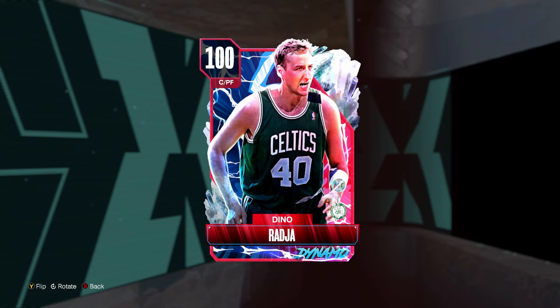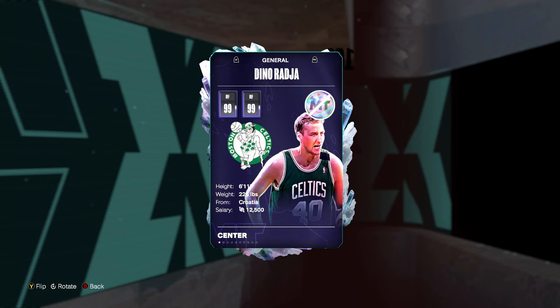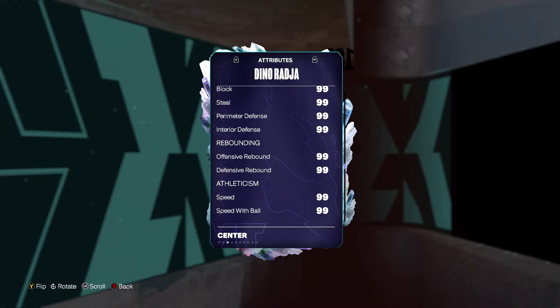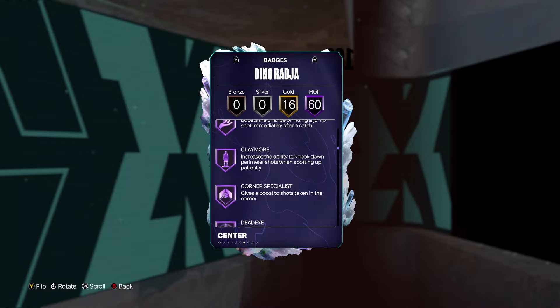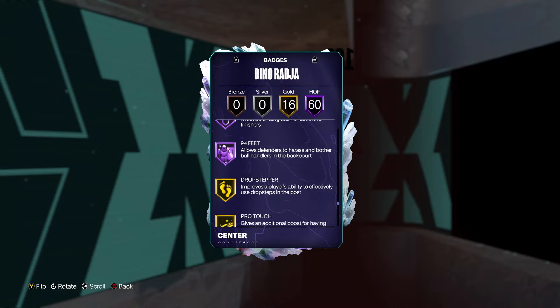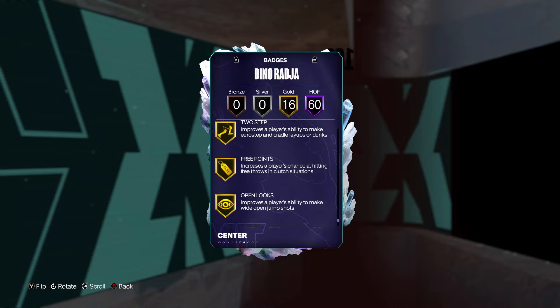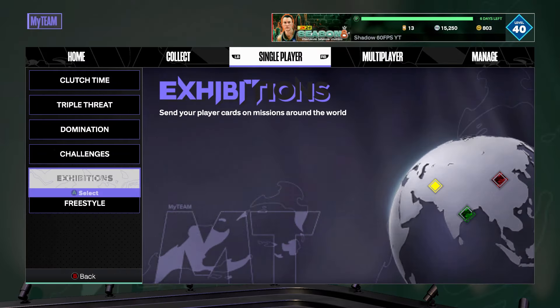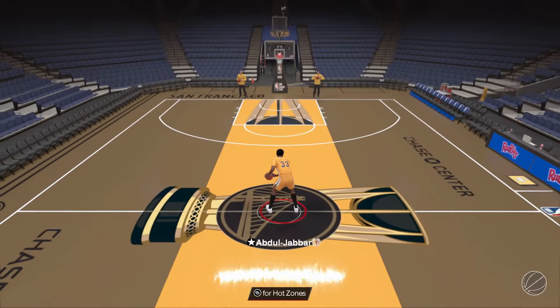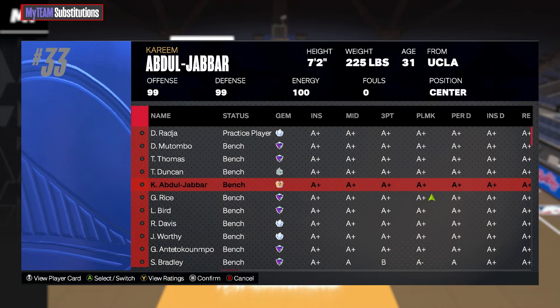So Dino is 6'11", 7'3" wingspan, 99 offense, 99 defense, 99 stats across the board as a 100 overall, and basically every single important Hall of Fame badge in the game, which is pretty standard stuff. You look at the gold badges — wouldn't say any of them are particularly important. He's a really, really solid card for sure. By the way, massive shout-out to my boy JJG for letting me use his account to record this gameplay. Really appreciate that a lot.